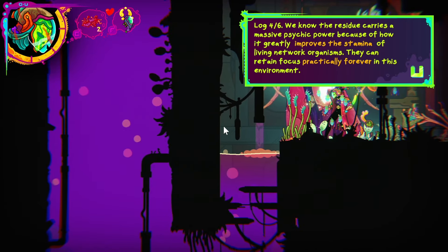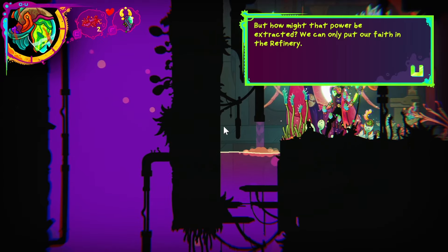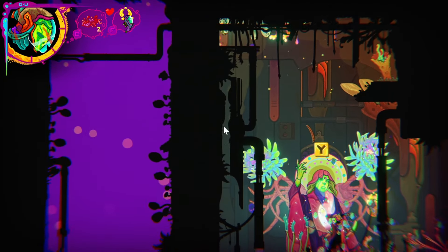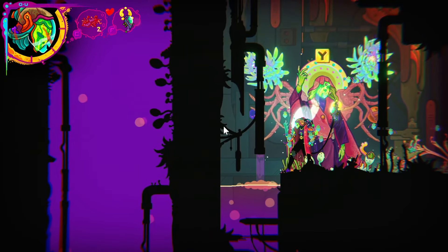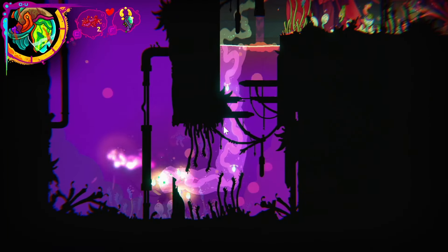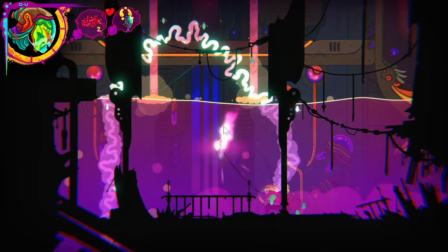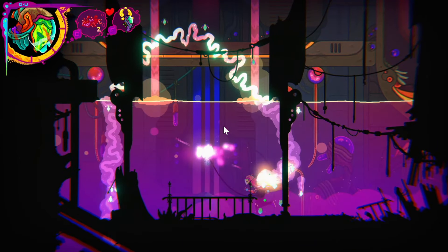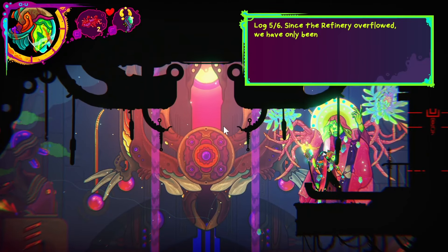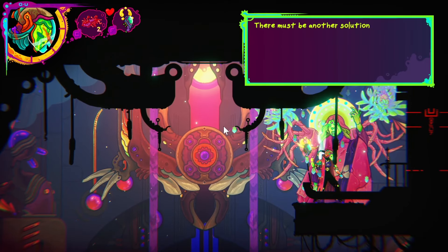Cheers to you, by the way — hope you've got something good in your cup. But how might that power be extracted? We can only put our faith in the refinery. We need to come down here, perhaps — that's going to keep our connection going. Log five of six: since the refinery overflowed, we have only been able to reach it by first ascending to the old Pantheon of the Stars. There must be another solution. The Shamazal must have a plan.